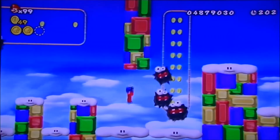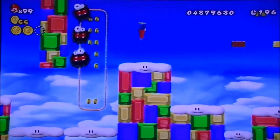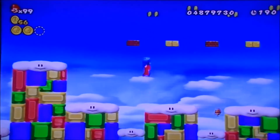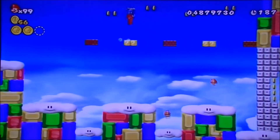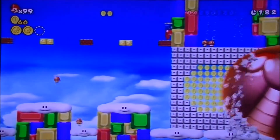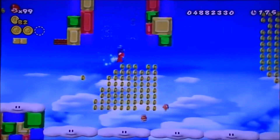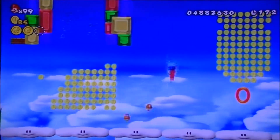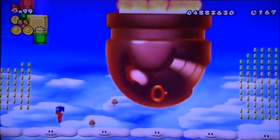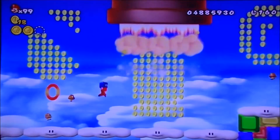This level can be tricky, but it's a cakewalk compared to the last one. Here we are introduced to a new enemy — the King Bill. They're giant bullet bills; you cannot kill them. And they're also marked by coins, so you're going to want to watch out for those.